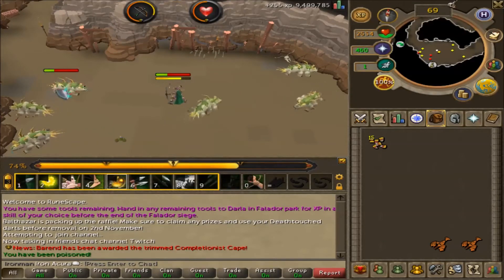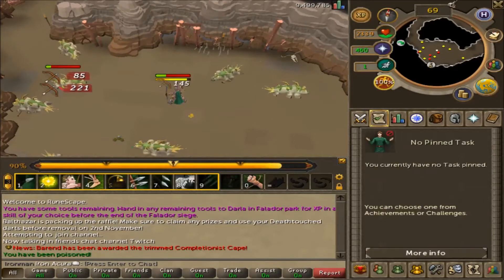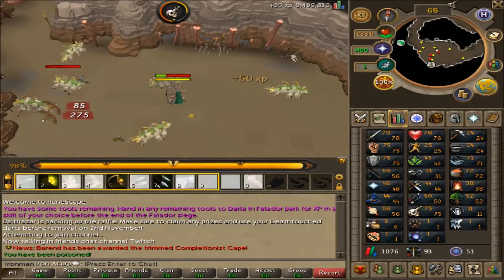Crafting-wise, I've been getting a lot of Flax drops so I've been crafting those. Obviously not the fastest XP, but I've been getting gems too and those actually do stack up.